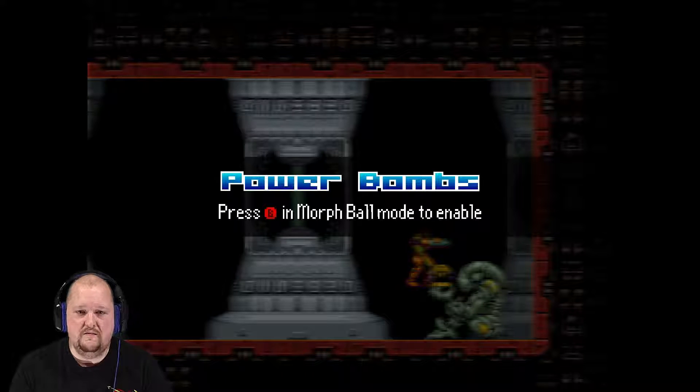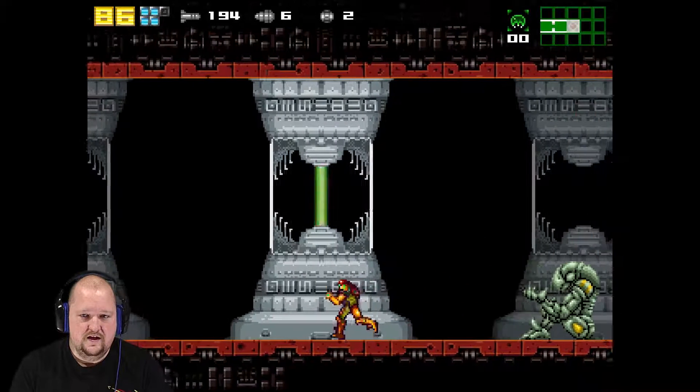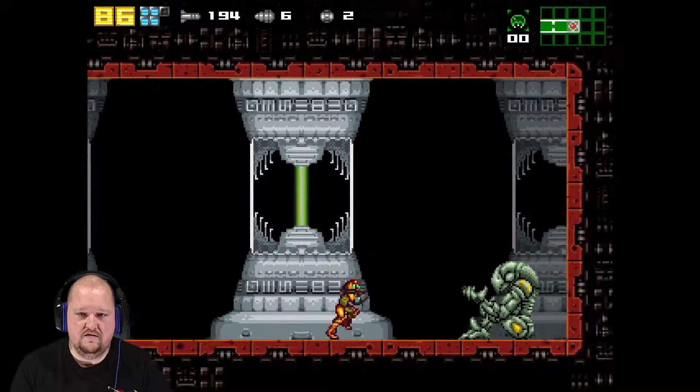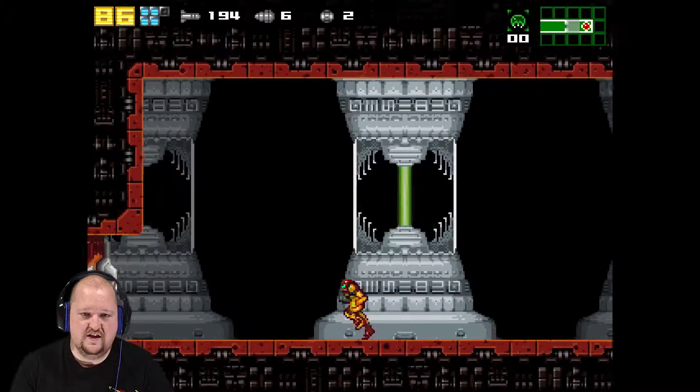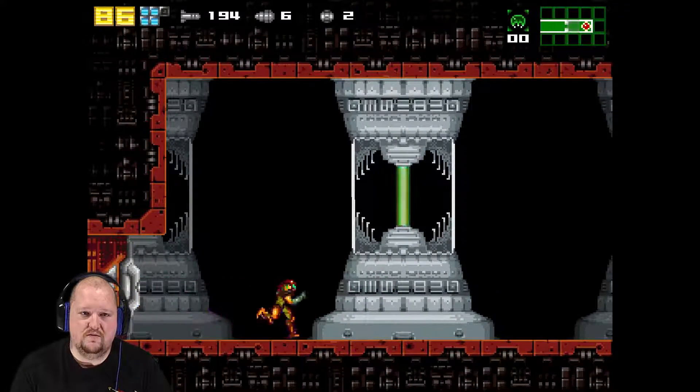Power bombs and morph balls — mojo enable! No boss? Okay, no boss. Let's go. Oh — there's gonna be a boss. Wait, there's gotta be a secret way out. There we go. No sooner did I get the super bomb, they force you to use it. Boom! What a kerplosion!